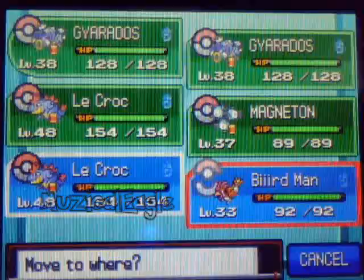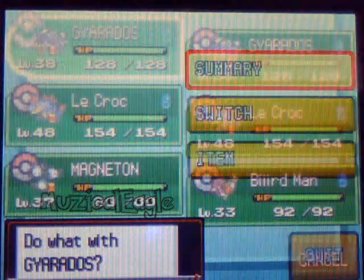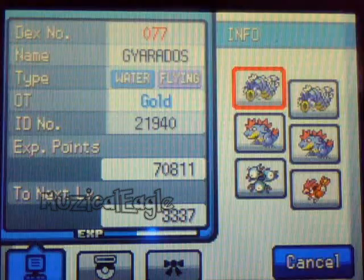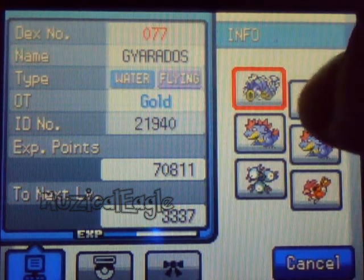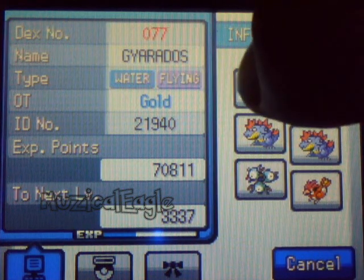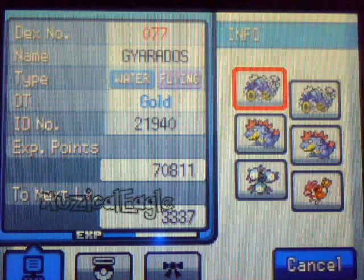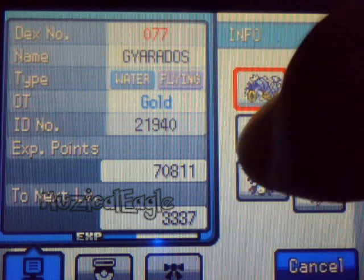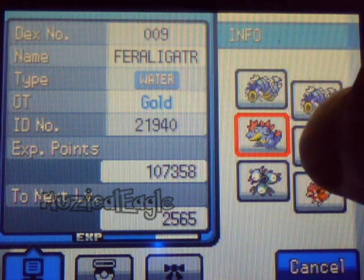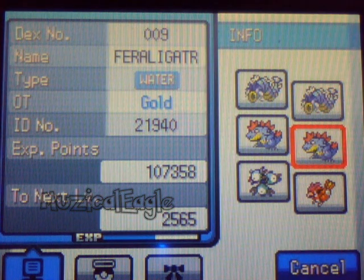I'm going to switch them back so we can make this easy comparison and get a nice little summary. I'll press the other Gyarados — both have the very same ID number, the same trainer, the same experience points. That's how you know it's cloned. Now let's go to Feraligatr and show you guys the same thing. That's the first one, and that is the second one. This code works, but I prefer the Pearl, Platinum, and Diamond version better — you're wasting a Pokemon with this one.